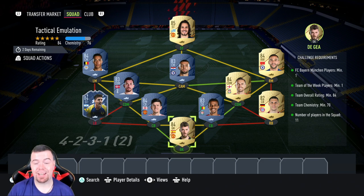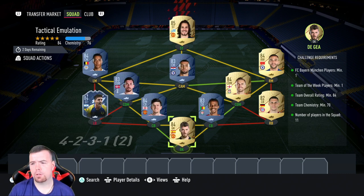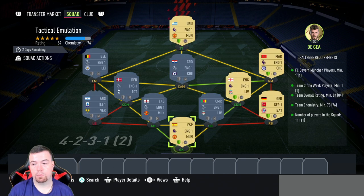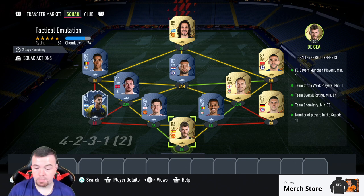Simeone is the cheapest TOTW at the moment. Team overall rating of 84 — Smackman 84 — you can't lower anyone else. Team chemistry is 70, running at 71. No position changes or loyalty required, which is great. You can swap the buy-in player if you've got someone else.